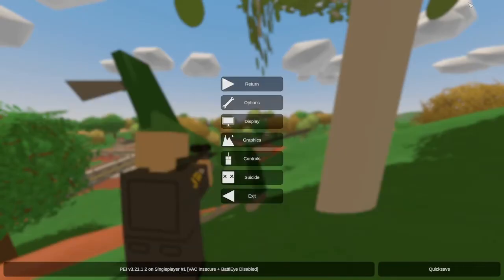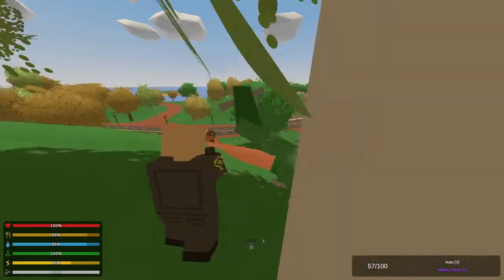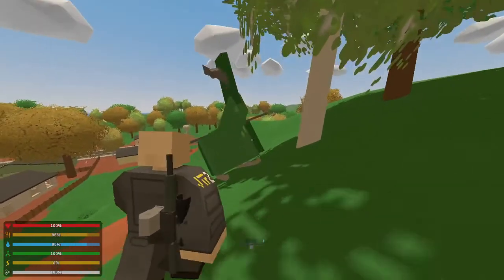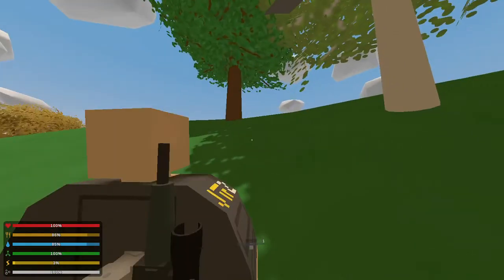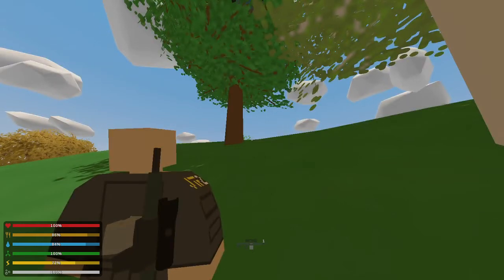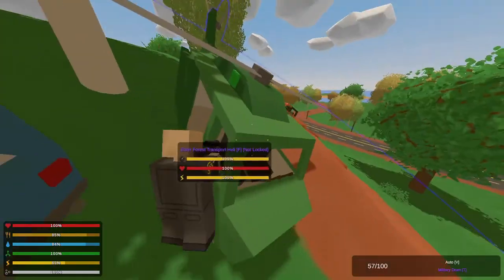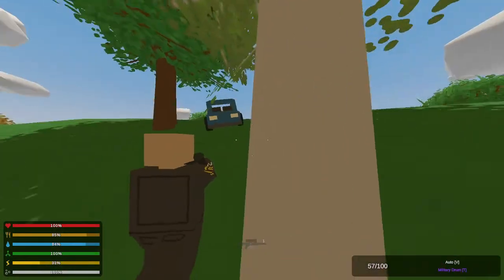Let me show you something real quick. I just spawned in a helicopter right here — I already spawned in a car before as well. You can actually spawn in vehicles too. Instead of give, you use the vehicle command — V for vehicle — and put in an ID. For example, ID 10 is a car, and 93 is a helicopter ID.